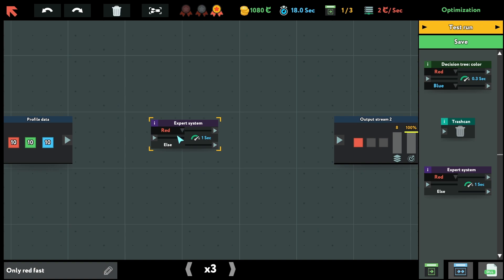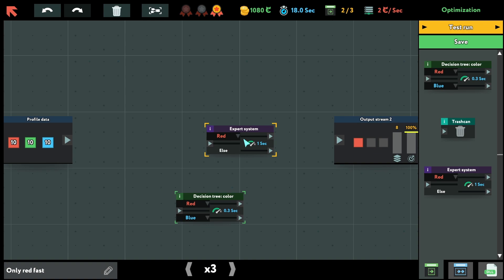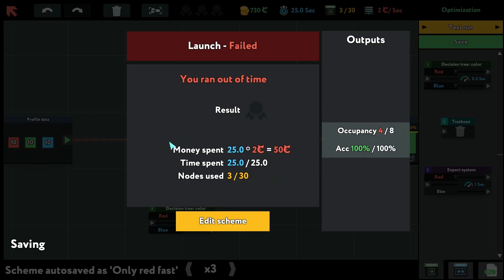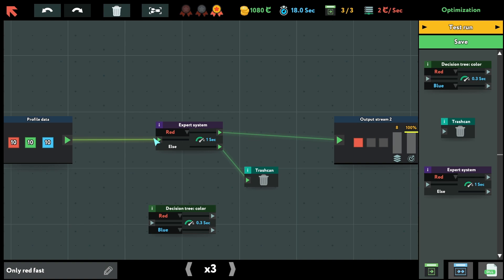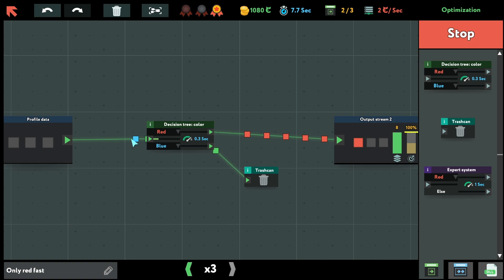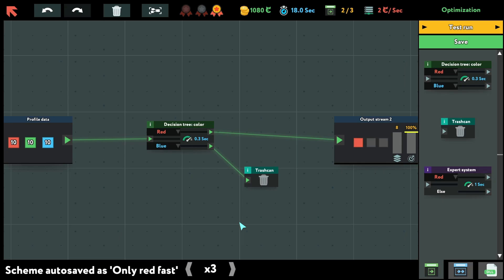The problem here should be like this because one element isn't going to work. Let's add the trash can because it's not fast enough. Test run — it actually works but it's too slow. This is why we need to delete this connection. Now the nodes come quicker, however there's a problem with accuracy that we need to fix.